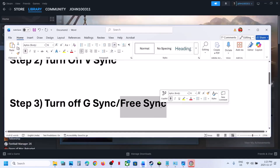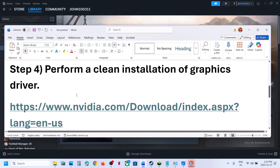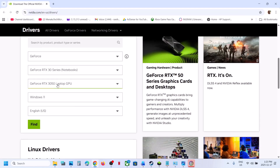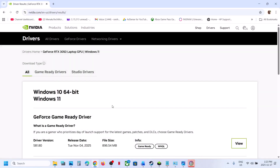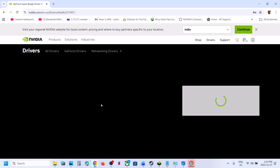You can also disable FreeSync for AMD users. The next step is to perform a clean installation of your graphics card driver. If you have an Nvidia card, go to the Nvidia website, select your graphics card from the list, make sure you select your operating system, and on that page you'll see the latest GeForce Game Ready Driver — click on View and then Download.